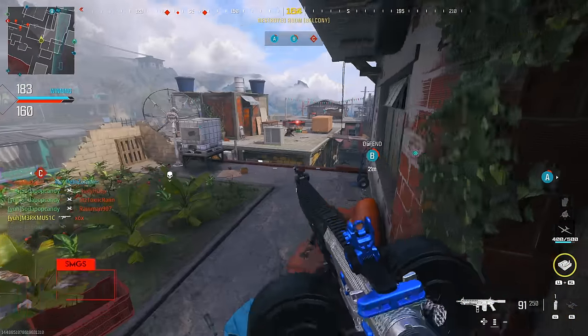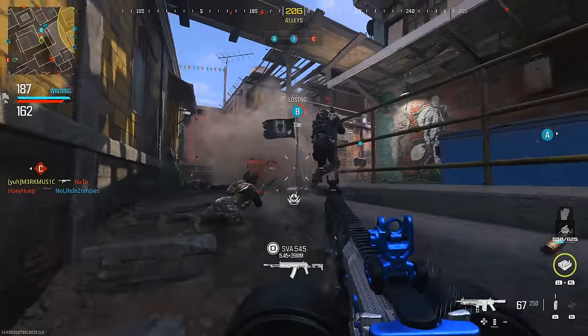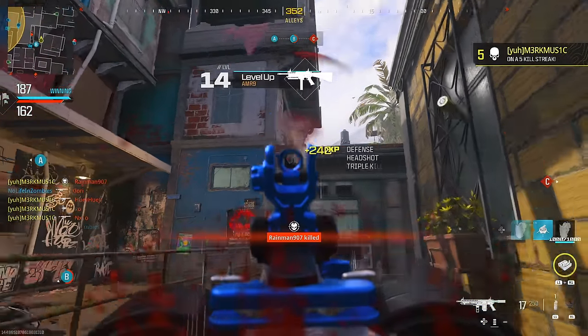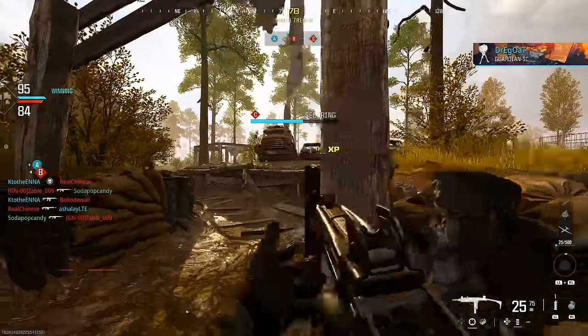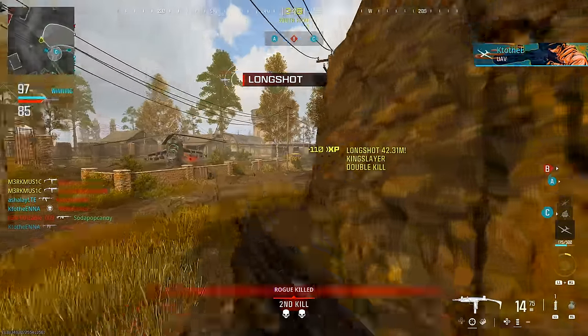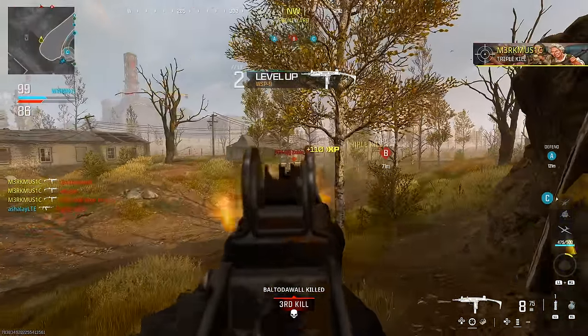Now we're busting out the AMR9 with what I call the 'ball sack magazine' — it's like a hundred rounds, completely overkill. We had this in the beta. I don't like the AMR9, but I was able to get a split quad feed with it just spraying like crazy. Now we're moving on to the WSP9 — this is one of my favorite quad feeds because it's on Wasteland. Like, who uses an SMG on Wasteland and then hits a clip with it?